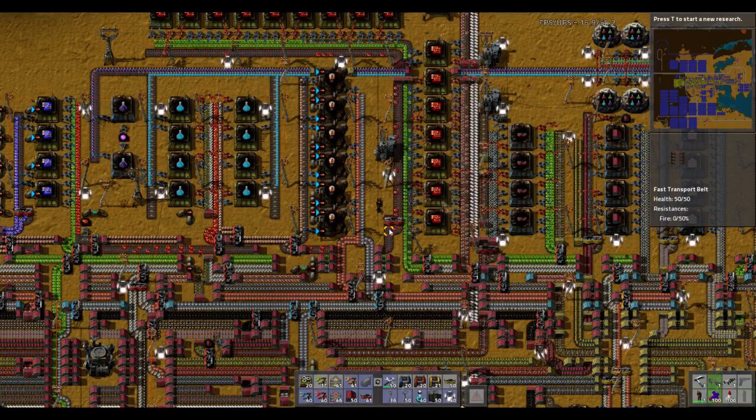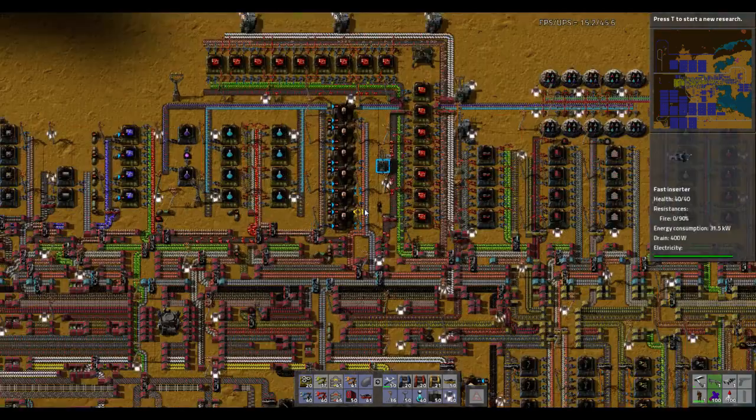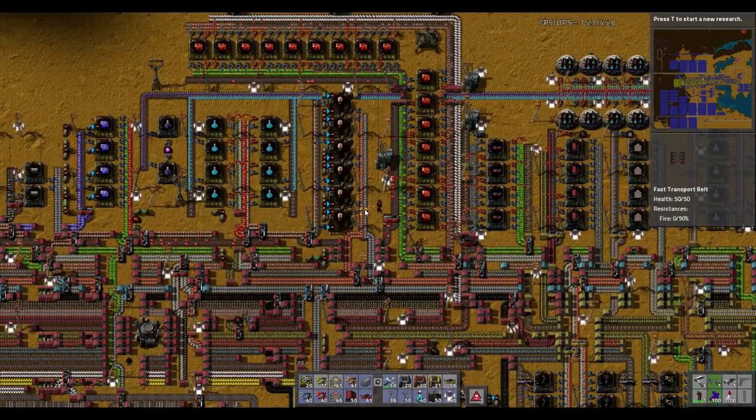Hello and welcome back to another Factorio tutorial. My name is Negative Root and let's get cracking. Today we're in the ZYSTO main bus and we're talking about how to fix the main bus when it starts to show the signs of cracking.